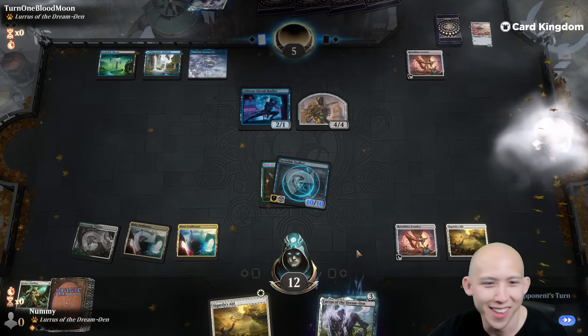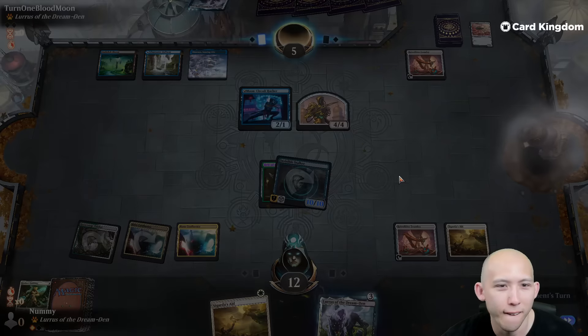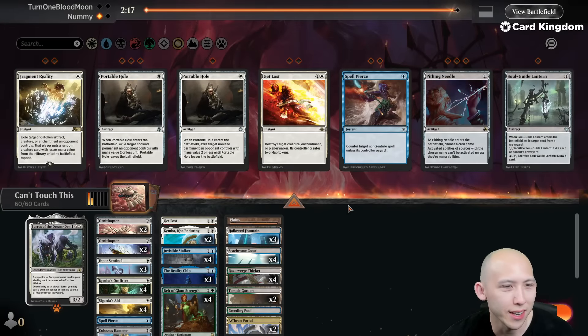Nice! Otawara was the way to bounce, but Sigarda's Aid gives it flash, right? Yeah. Blue-black ninjas.